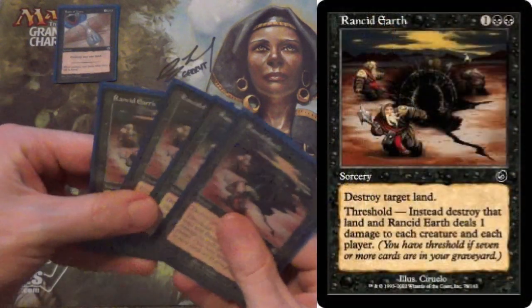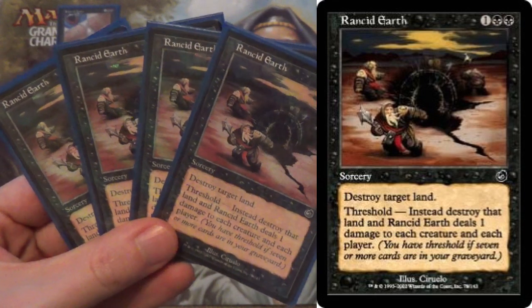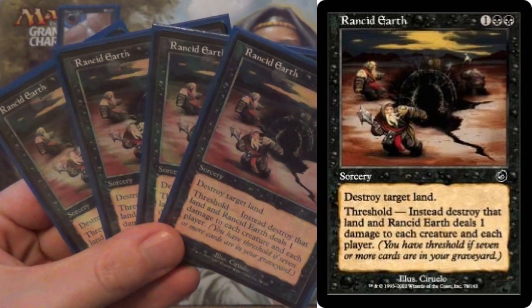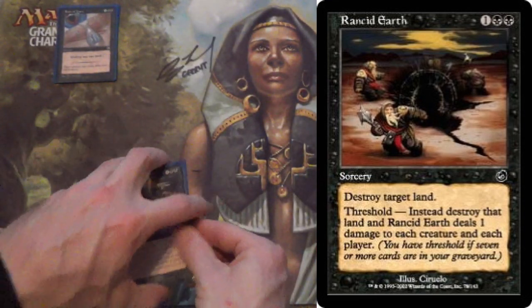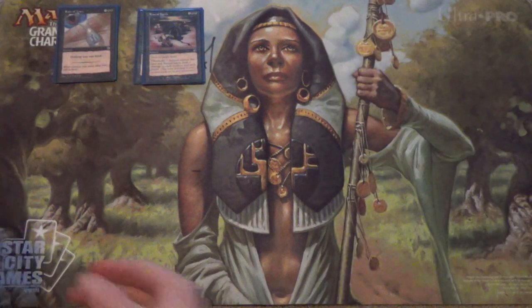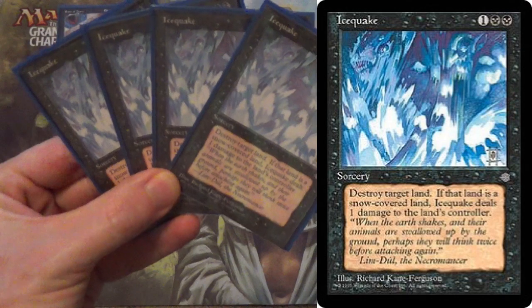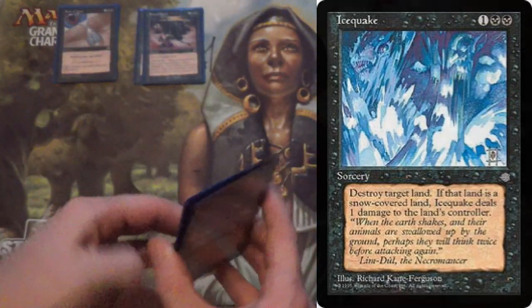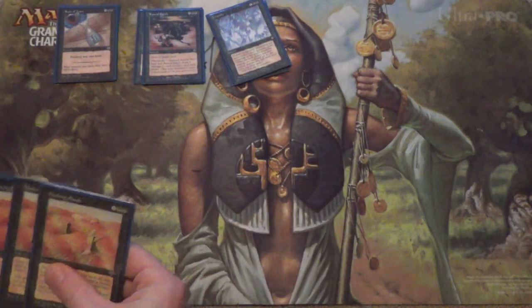Next we have Rancid Earth. This one is Destroy Target Land with Threshold — so if you have 7 or more cards in your graveyard when it resolves, instead it destroys that land and deals 1 damage to each creature and each player, so it's a tiny little field wipe, maybe.